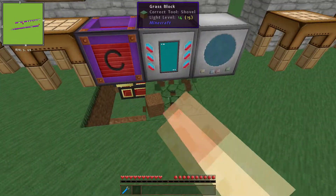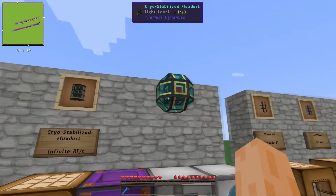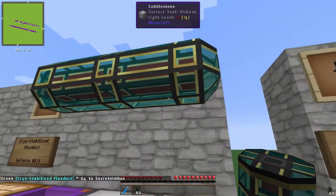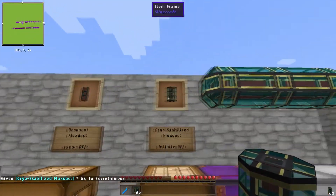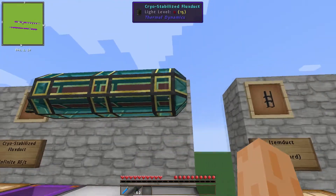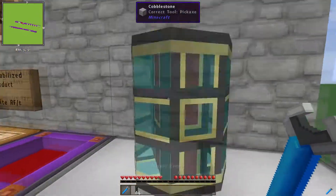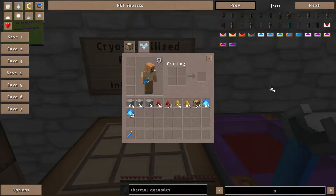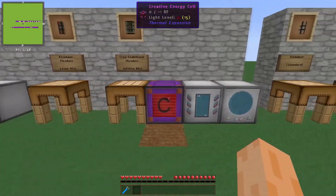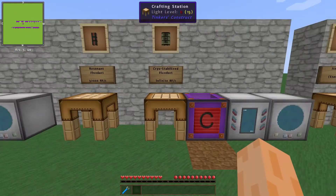It's essentially instantaneous. Let me just show you what it looks like. It looks kind of badass - you can see the original Flux Ducts inside, surrounded by this pool of Gelid Cryotheum. If you can make them and you've got the resources, why the hell not - it transfers around infinite Redstone Flux per tick. So that is all the dedicated power transfer conduits, going all the way from Leadstone up to Cryo-Stabilized.